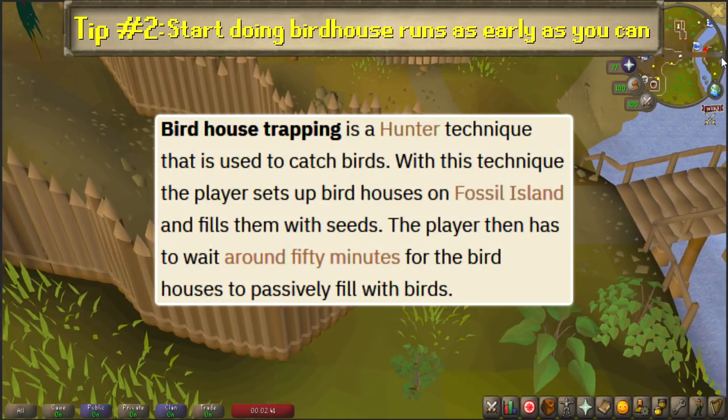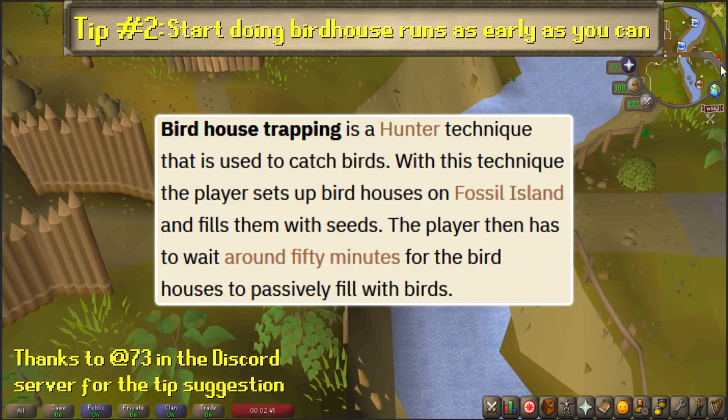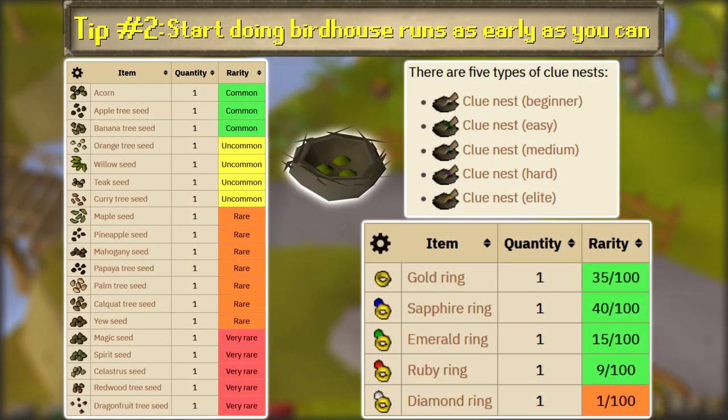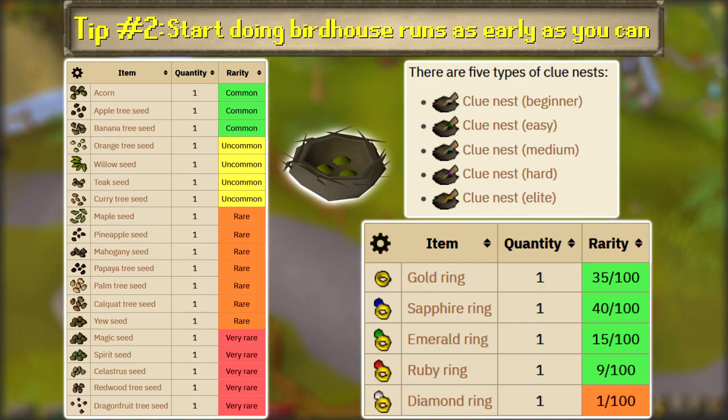Number 2: Start doing birdhouse runs as early as you can. With the release of Fossil Island came a new passive hunter method called Birdhouse Trapping, which rewards a great amount of hunter experience relative to the time spent, as well as bird's nests containing valuable seeds and sometimes jewelry and even clue scrolls. Here's what you need to unlock this method.